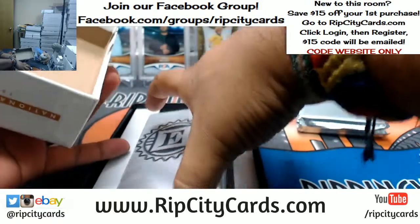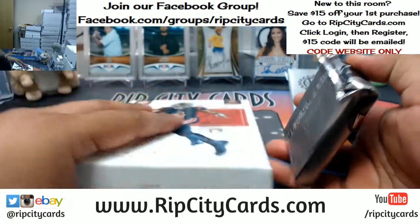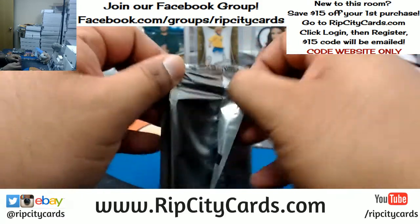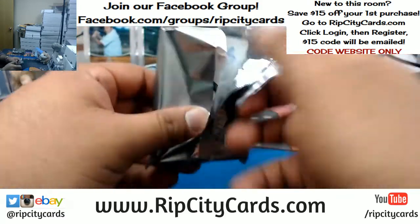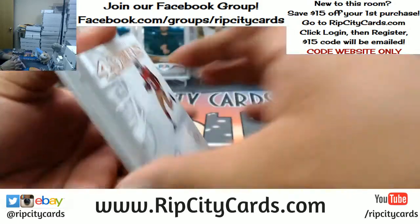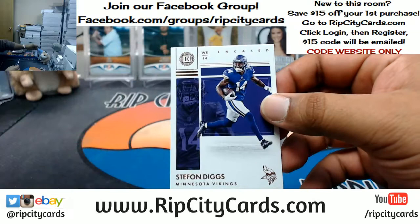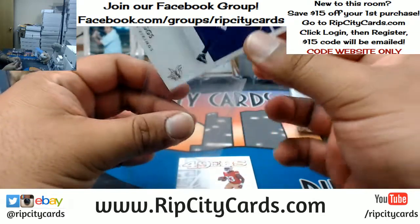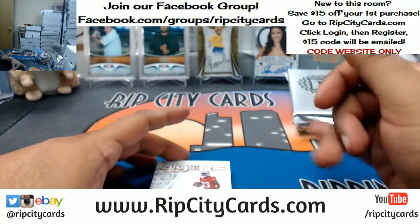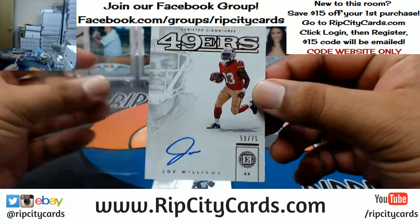Yeah, he used to deal with chronic shoulder injuries. Let's go ahead and see the card in the back — it's Stefon Diggs of the Vikings. I forgot about Josh Gordon coming back. To 75: Joe Williams of the Niners.